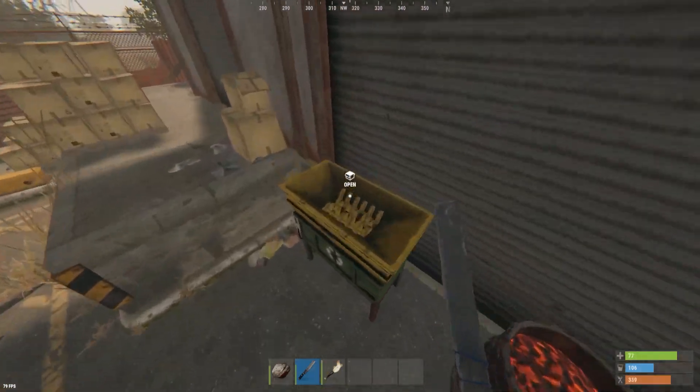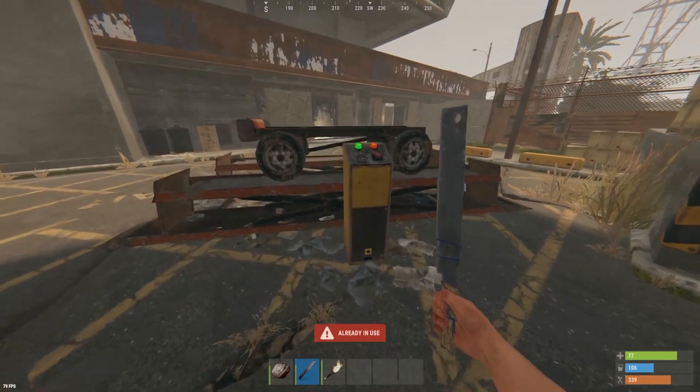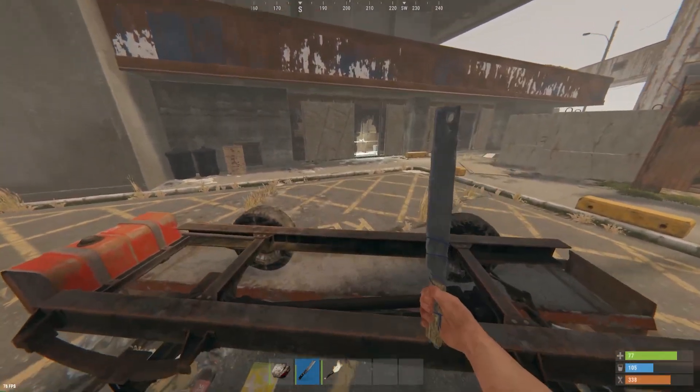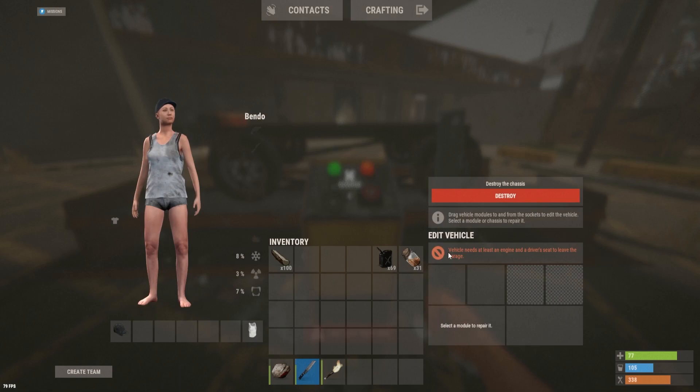We're at our first usable feature which is the car lift. You know you can drive your car here and put a lock on it or whatever. I really don't mess with cars a lot so I don't know what this is gonna do, but we're going to destroy something in seven seconds.